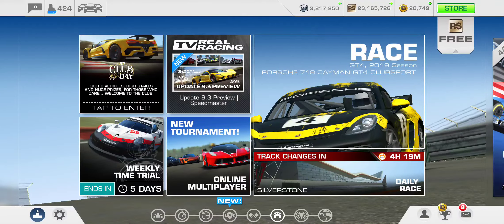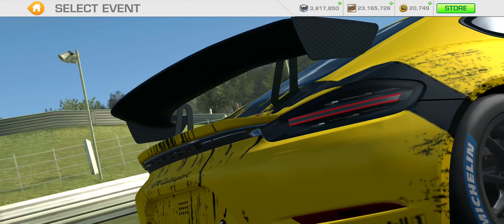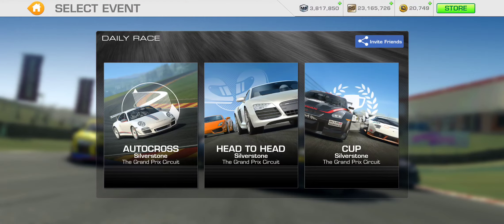Hey, even more new content for the version 9.3 daily race. Today's daily race is at Silverstone, but it's not with the Formula 1 — it's going to be with the GT4 cars. These cars have been in the game for some time now, but the currency of choice has been transferred over from racing dollars and gold to now motorsport dollars and gold. It is still going to cost gold to upgrade the GT4 cars.